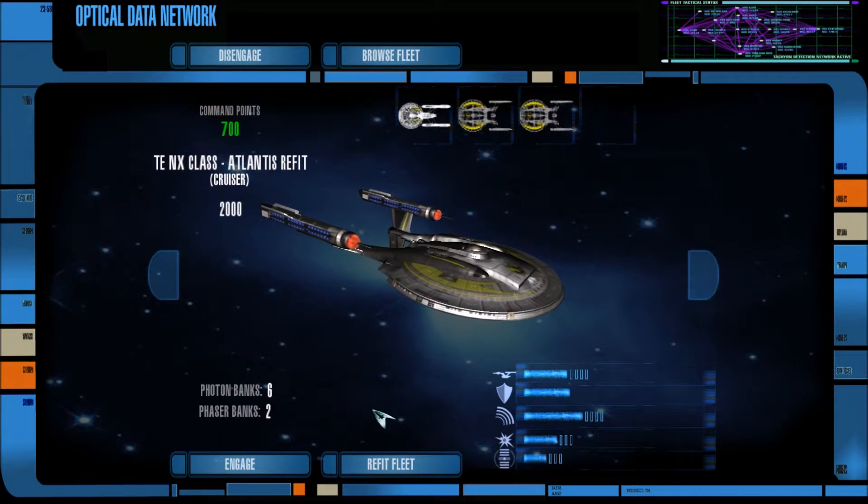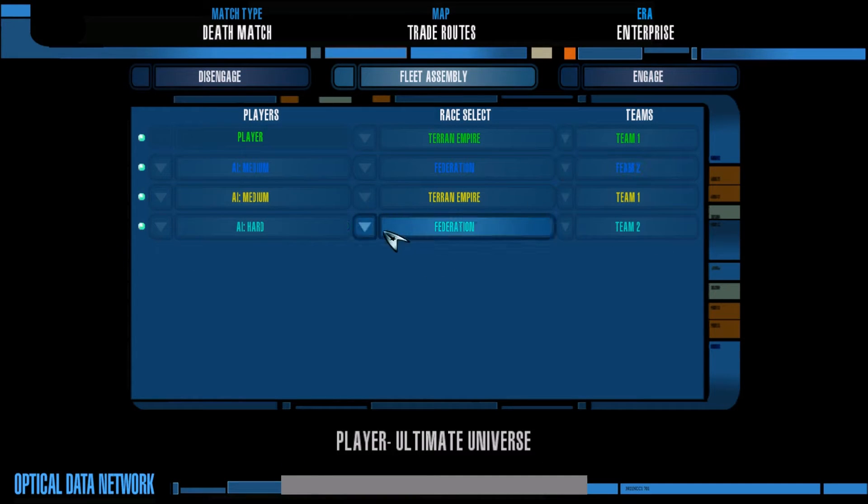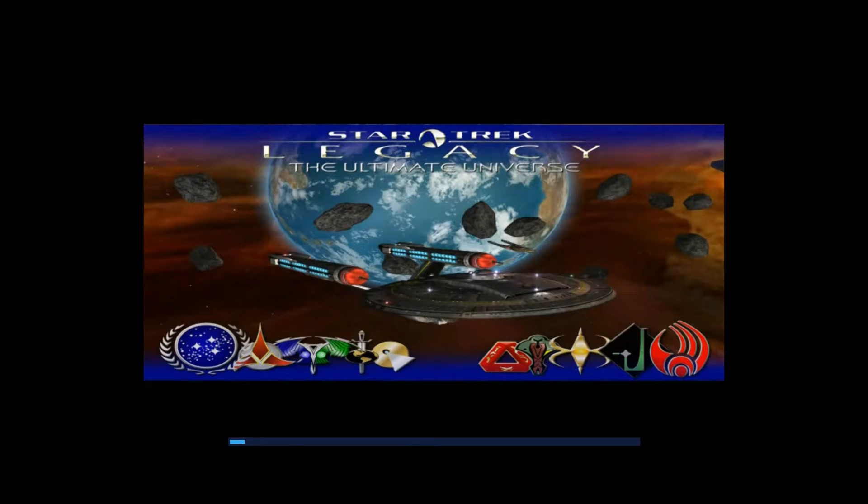There are no respawns. We are fighting the Federation — one of them is on hard AI — and we are at a new map called Trade Routes. I've never been in this map before, so I have no idea what it has to offer. Hopefully it's not too laggy, and there are no Jem'Hadar ships waiting to attack us like they did last time. Let's hit engage and see what happens.